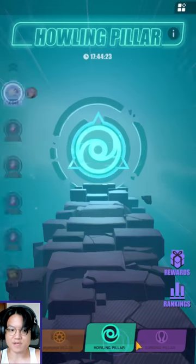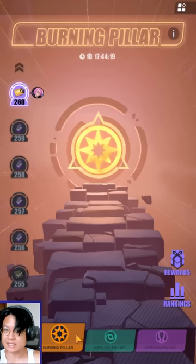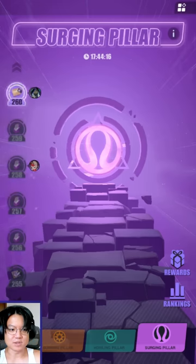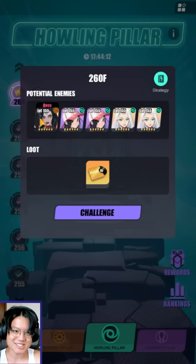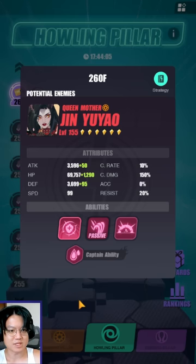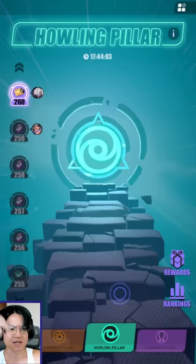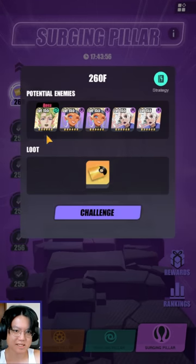So because we have three different Calamity Islands today, I think the way I want to do it is to start off with the easiest one, which is probably going to be the Burning Pillar, followed by the Surging Pillar, and then ending off with the Howling Pillar, which unfortunately has probably one of the most toxic enemies you want to face in any of the Calamity Islands at all. Jin Yao and Ashley are probably the biggest issue from what I've seen. As for Surging Pillar, I think it's pretty okay.